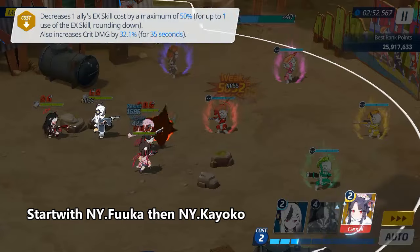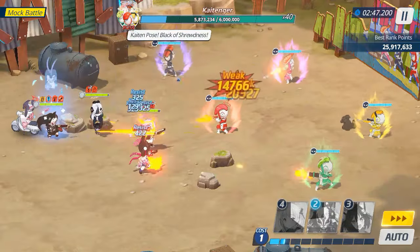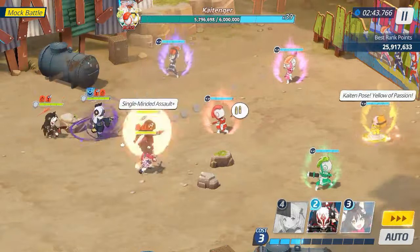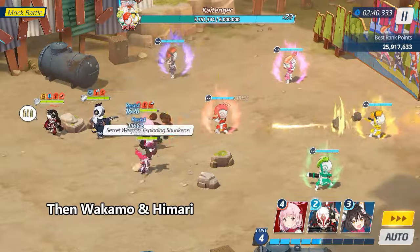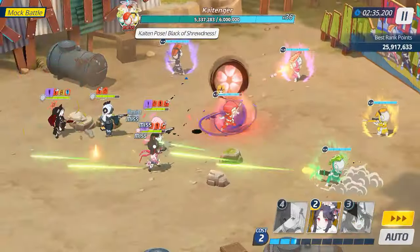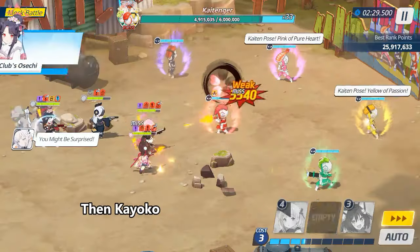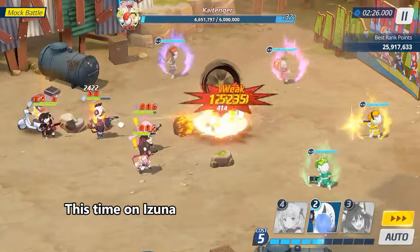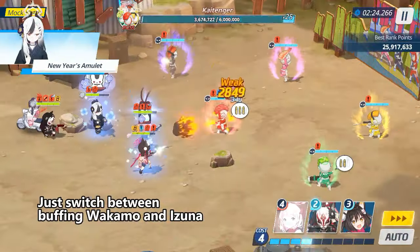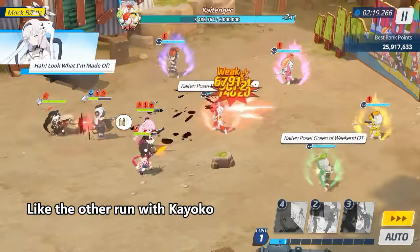Start with Nuyo Fuka, then Nuyo Kei Oko, then Wakamo and Himari. Fuka on Wakamo again, then Kei Oko, this time on Izuna. Just switch between buffing Wakamo and Izuna till you clear the stage, like the other run with Kei Oko.